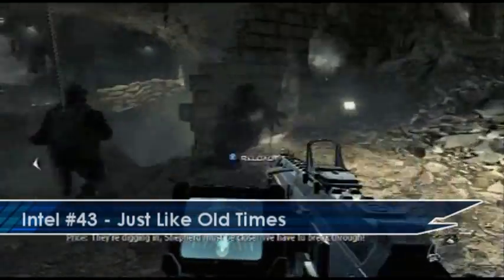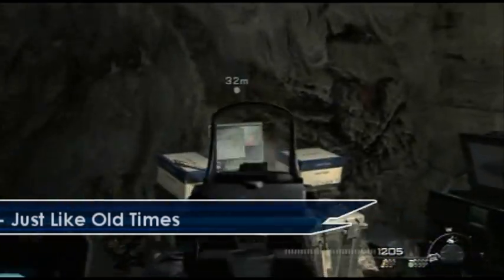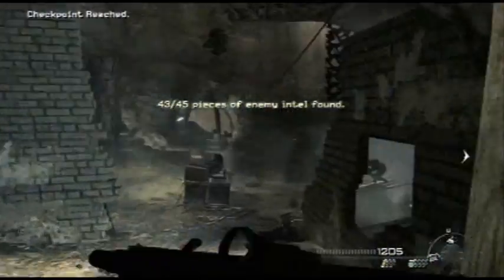Once you get into another cave you will find yourself in a big open firefight. If you just run over directly to your right then you'll find the Intel on a supply box, and there's lots of cool weapons there for you to use as well.